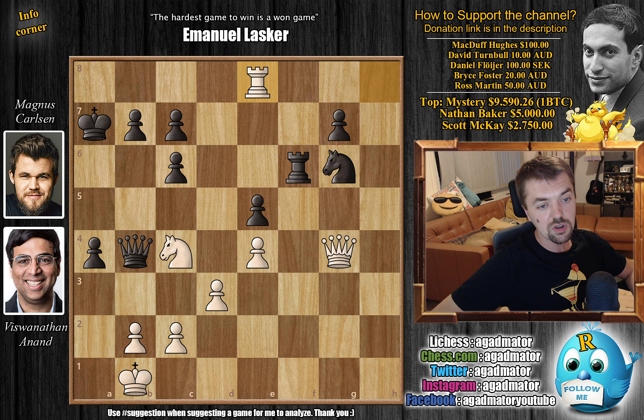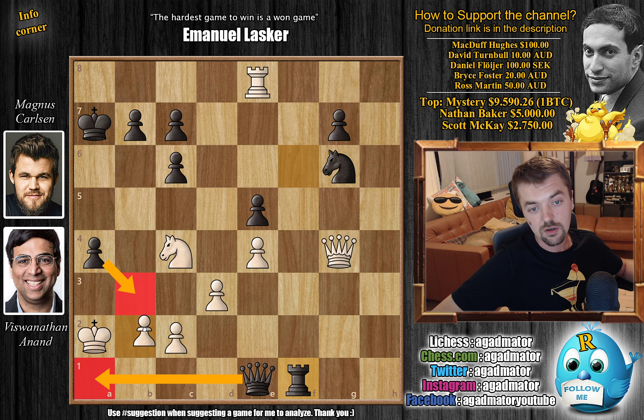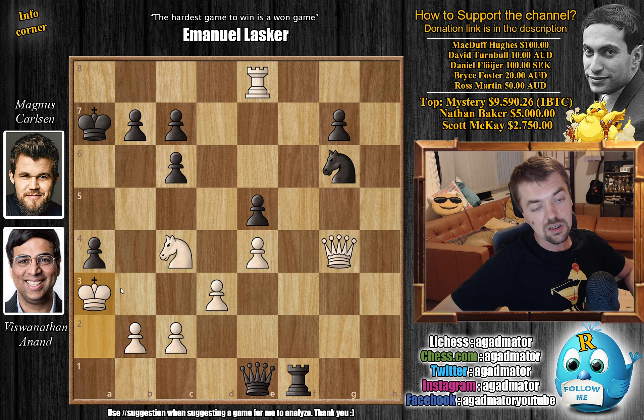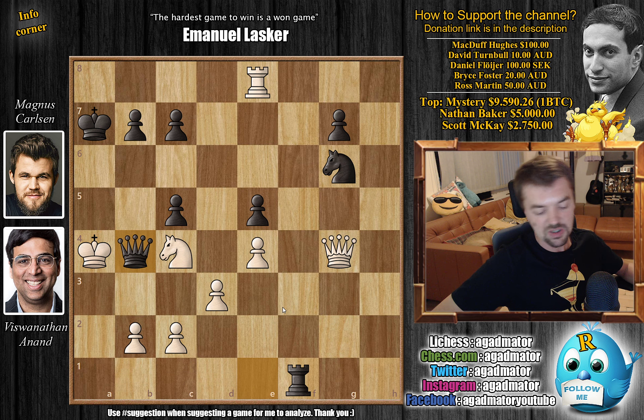He has a double attack on the pawn, but now Magnus goes for the exact same idea we discussed. Magnus plays Queen e1 check, King a2, and now rook f1 — the same idea is being threatened and there is nothing to be done. Anand tried King a3, but Magnus just played c5, and it was in this position on move 38 that Viswanathan Anand resigned the game. There is nothing more to be done — we already showed how you cannot defend against Queen a1 mate, and if this then just this is checkmate.